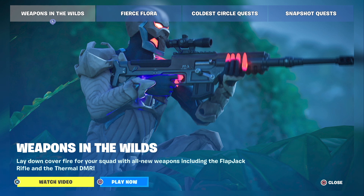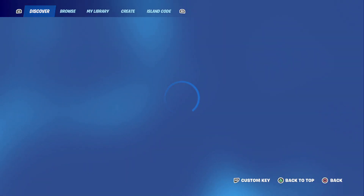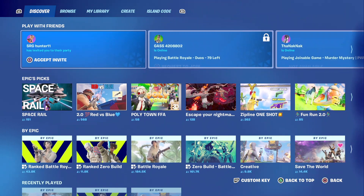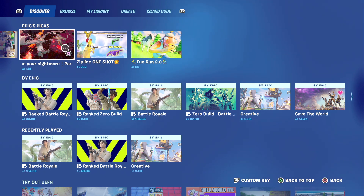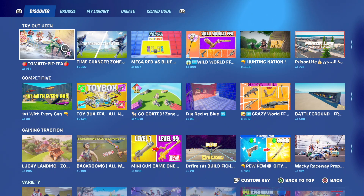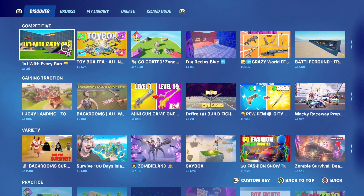Other than that, I don't have any news today, so let's take a quick look at some LTMs to play. We've got Space Rail, Red 2.0 red versus blue, Polytown free for all, Escape Your Nightmare, Parkour Zip Line, One Shot, Fun Run 2.0, Tomato Pit free for all, Time Changer Zone Wars, 1v1 with every gun, and there's a whole lot more to be discovered in the discover tab.